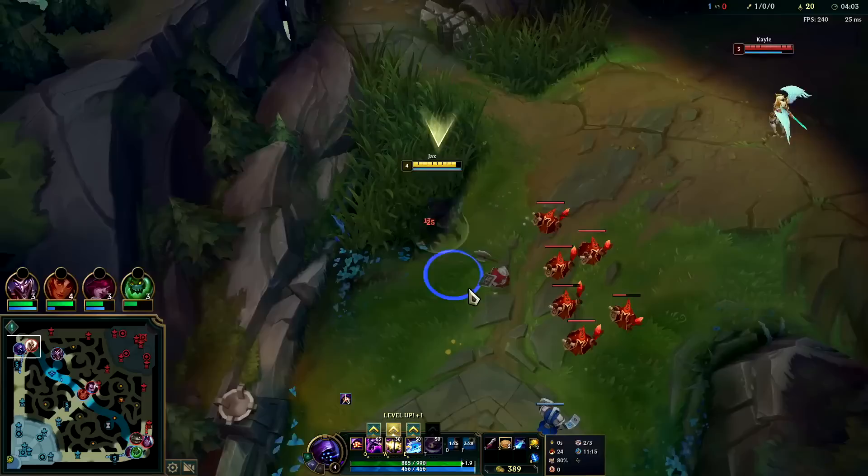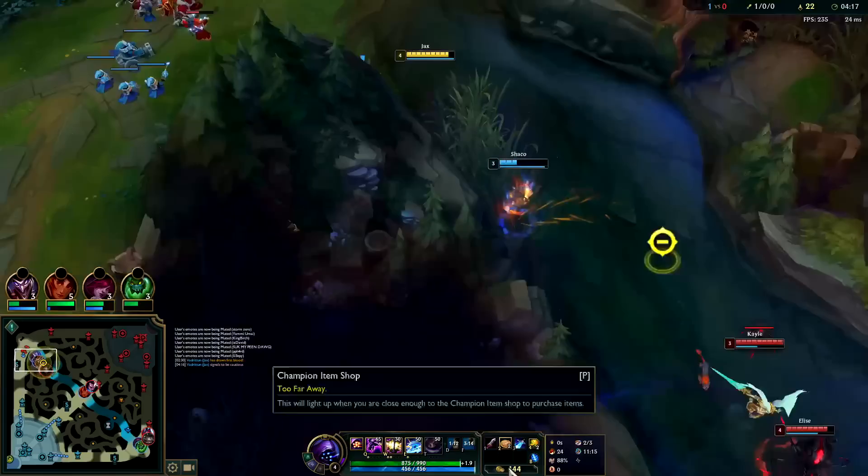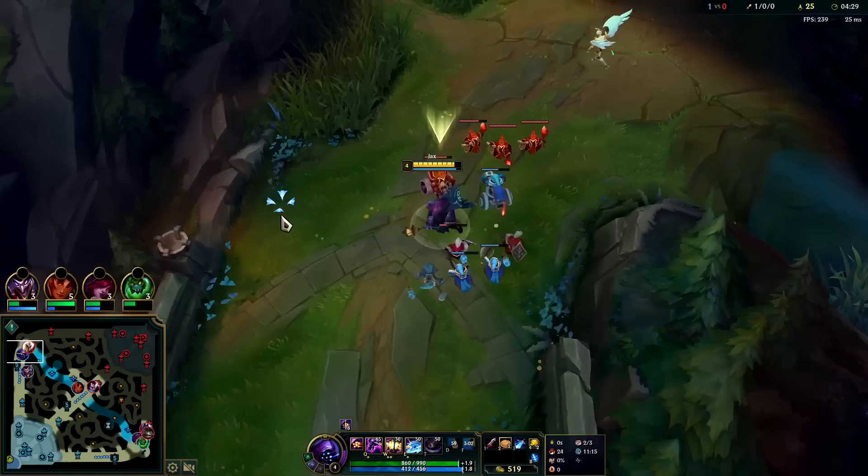This is a big wave, I'll try to slow it down — stepping in and out, trying to cancel autos and movement. I have passive pretty much full stacked here. Generally you want to max your W first on Jax, but the auto attack reset aspect helps you get your passive faster. He needs to just keep running — he's going to soak a lot of my XP just by being near my minions. I need to thin this out. Yeah, he's helping himself to some gold as well.